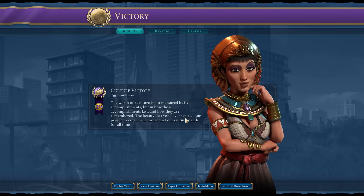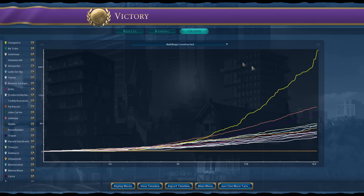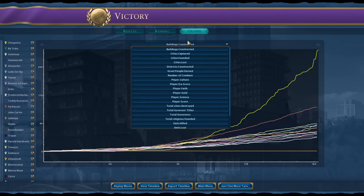Monopolies and Corporations mode made that a little bit easier, but we got out what we wanted: we built, we enjoyed, we expanded. We tested a good Monumentality strategy with some fun religion and considering the size of the map, I could have easily gotten a science victory too. There are a couple of mods I've seen on my Discord that seem to fix a lot of the problems with Monopolies and Corporations mode - I will give those a go soon.